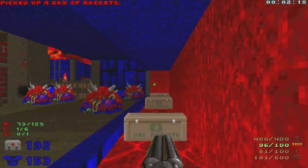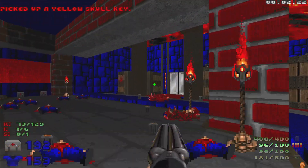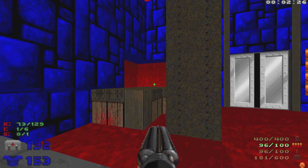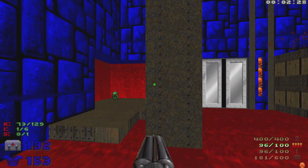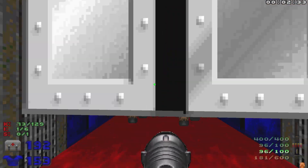Let's grab the rockets here and then grab that yellow key. We're gonna lower this - it's gonna reveal the only secret of the level. We got an invulnerability; we're gonna save that for a little bit later. For now, let's open up the yellow door - there's gonna be a bunch of barons.